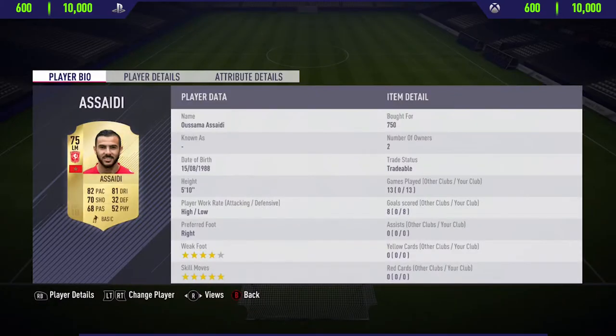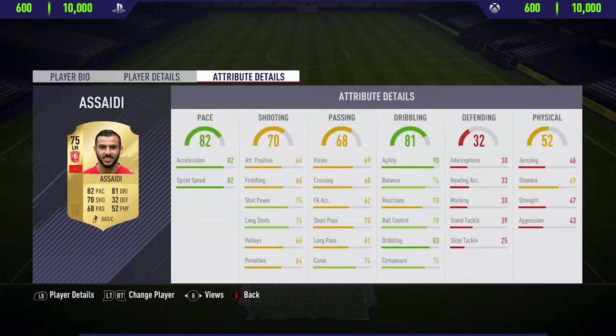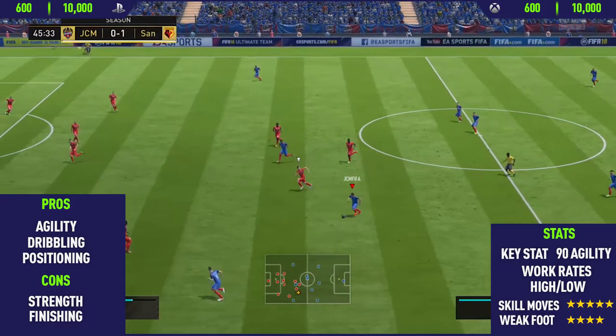Hi guys, Jason here, welcome back to a brand new FIFA 18 player review. Today I'm reviewing the brand new upgraded 75-rated Asaidi. Looking at some of his standout in-game stats, he's got 82 acceleration, 82 sprint speed, 90 agility, and 80 dribbling — some really nice stats. Now let's get into the highlights.